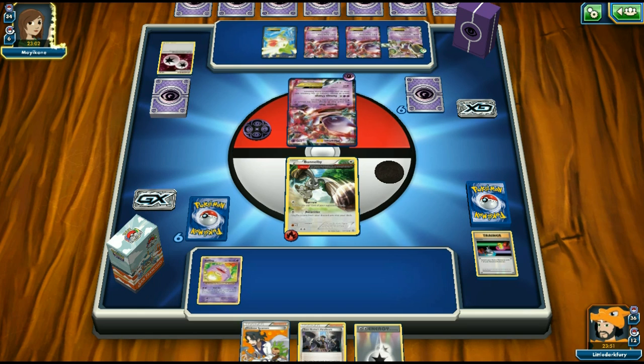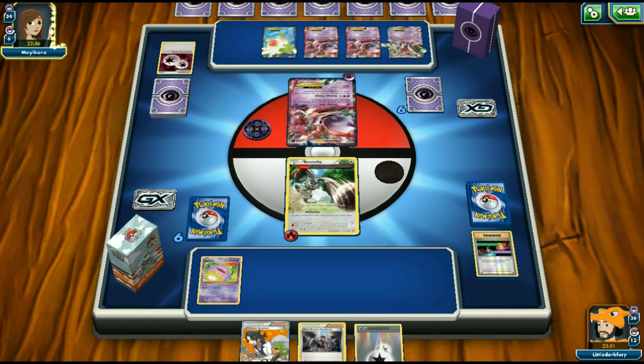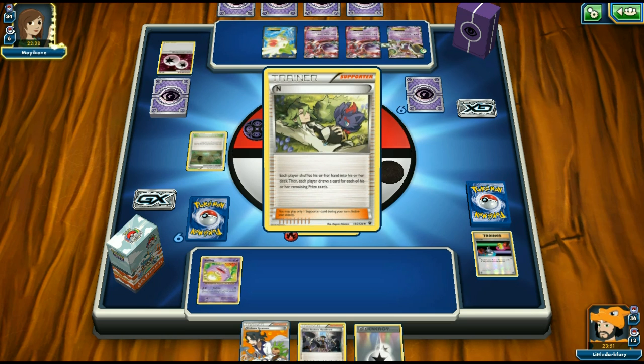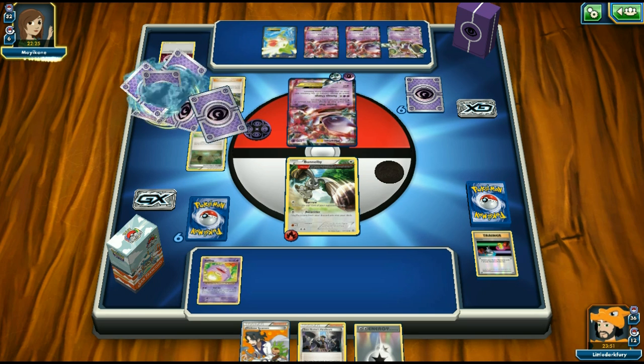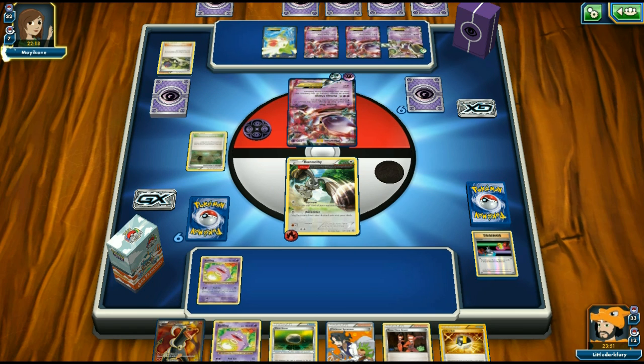Bunnelby will probably get knocked out — opponent just needs another energy or Mewtwo Y. We need to Sycamore and maybe should have used Rototiller to get back Special Charge instead of double Burrow. We did discard a DCE though so it's fine. Opponent plays a DCE but still can't knock out Bunnelby. We get a decent new hand with a DCE and Sycamore going with Wheezing.